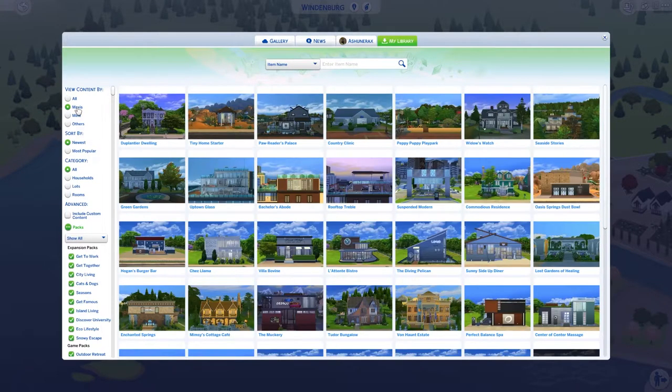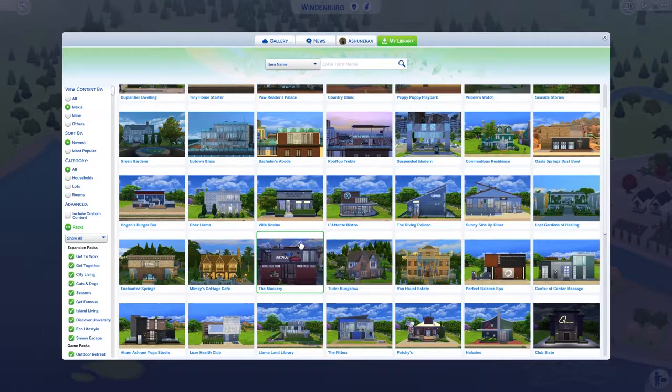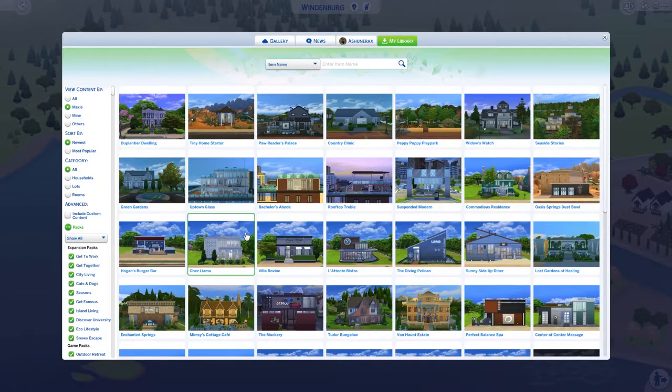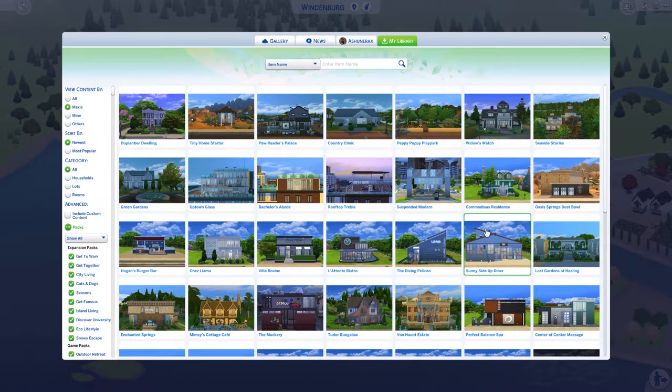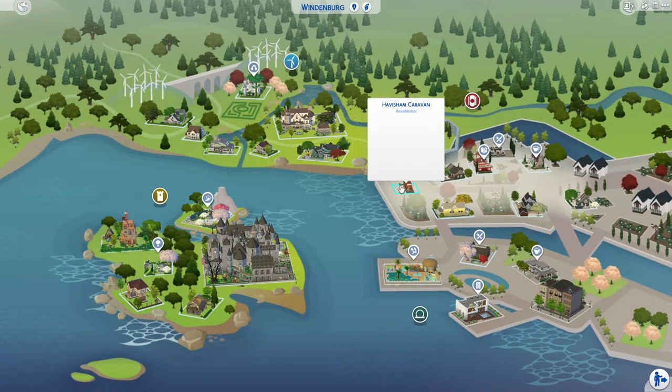I've also used some Maxis builds and gave them a little renovation — I think I used a bowling alley or something and gave some others a makeover with my own little twist. Then we have Narrow Harrow, which is an adorable narrow-type house, and a caravan house, and of course the apartment from Sex and the City.